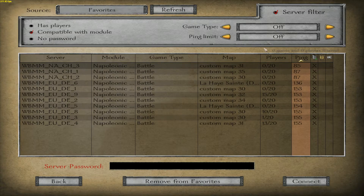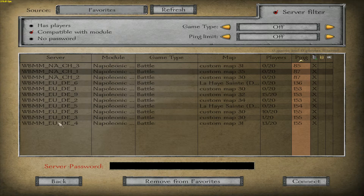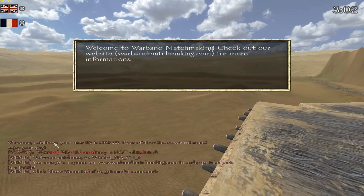You click Join a Game and then look for one of the Warband Matchmaking servers. It could be EU or NA — it doesn't matter. I would recommend you join the servers and favorite them all to your account. So you look for all the servers you frequently play on and join them. For me, I will join the NA server here. And now I will be verified.